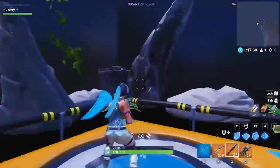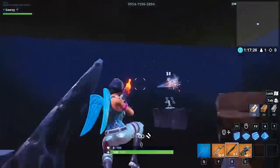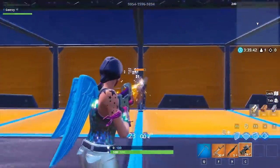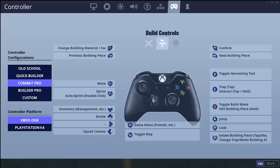One last side note: these ranges are also a great opportunity to make adjustments to your sensitivity. If you feel like you're overshooting too much or not flicking far enough, you can lower or raise your sensitivity accordingly. Aim Assist works on all these targets as well, so controller players can tweak their settings to find what works best.